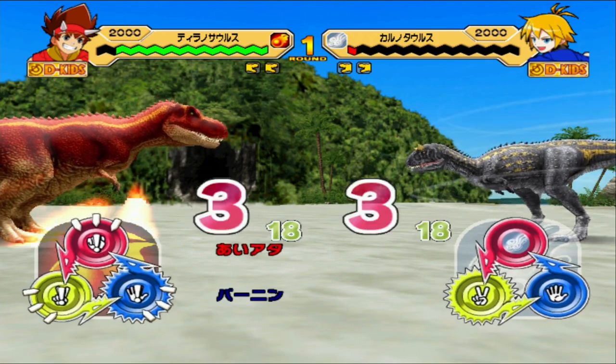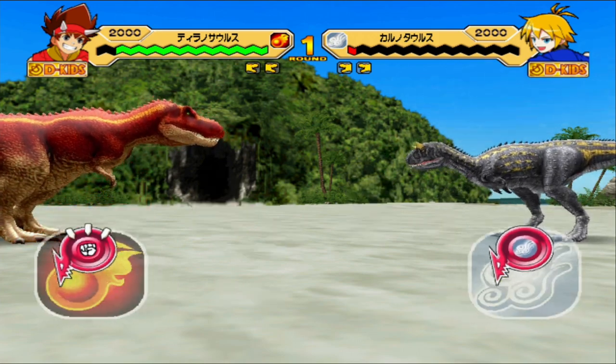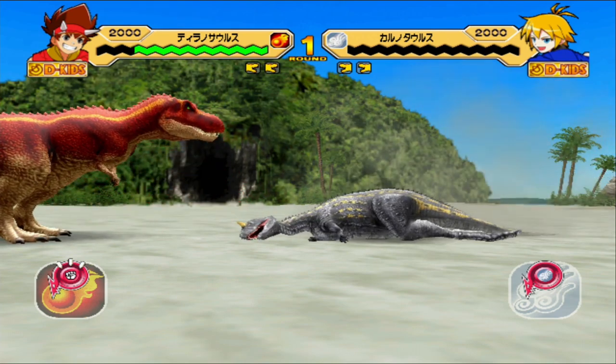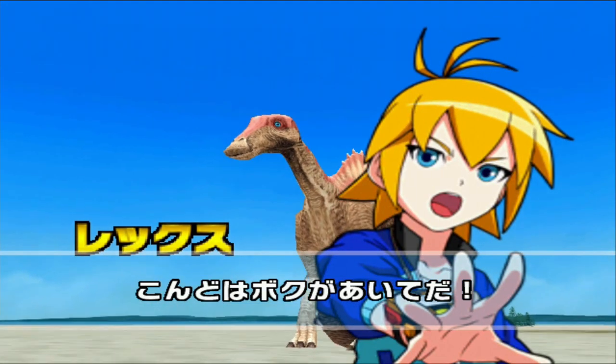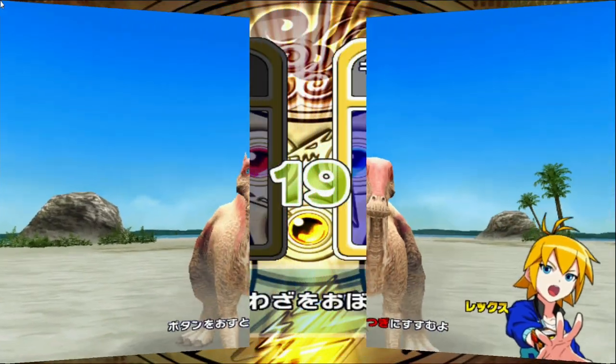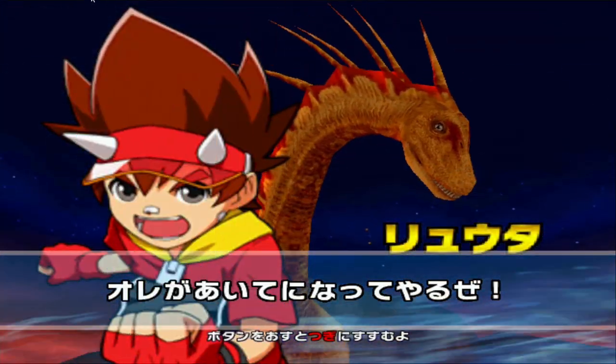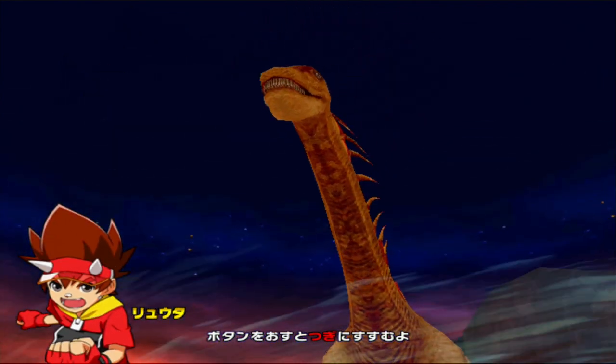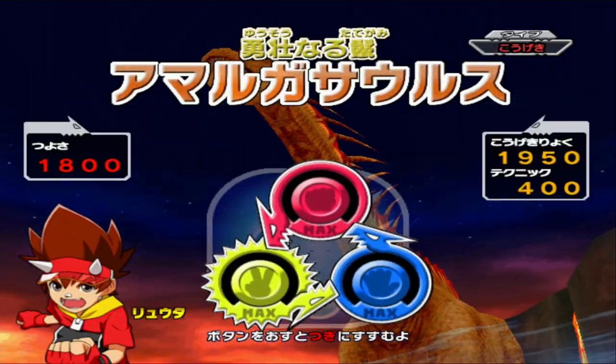The Dinosaur that has the highest damage out of all the Water Dinosaurs — and that, ladies and gentlemen, is the Amargasaurus. Here we go for our test. We're using the Amargasaurus attack type, with an impressive crit damage of 990.